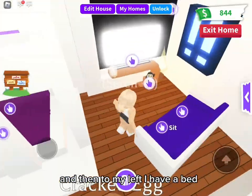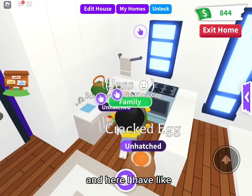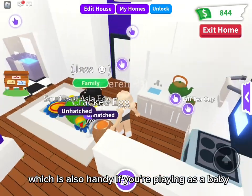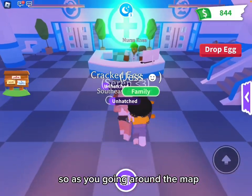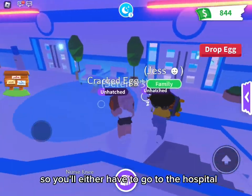Here I have a seating area with a TV. To my left I have a bed, which is kind of unneeded since pets can't use it and it doesn't do anything for players. And here I have a kettle and cup sort of thing where you can get drinks, which is also handy if you're playing as a baby.